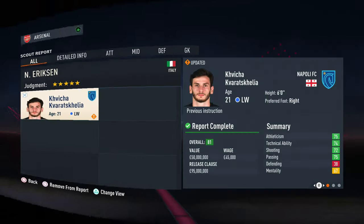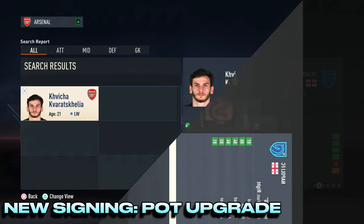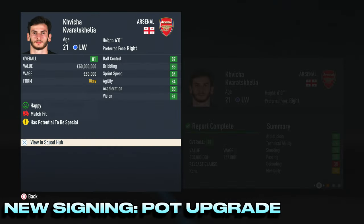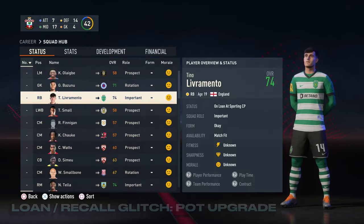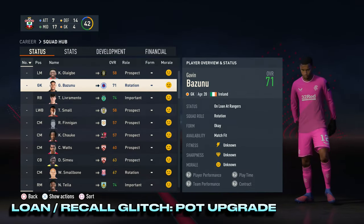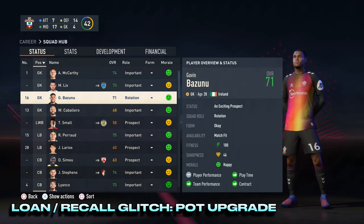Potential can be upgraded in two different ways. The first is the new signing glitch, where the potential status will upgrade simply by the player joining your club. The second is the good old fashioned potential loan glitch, where you send a young player out on loan, then recall them, and they will receive a potential upgrade and a value increase.